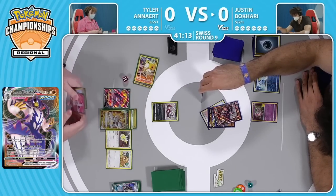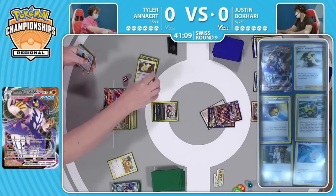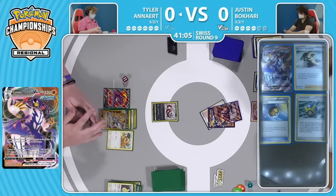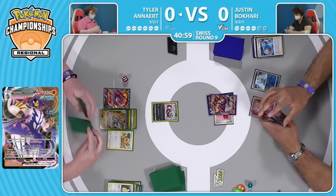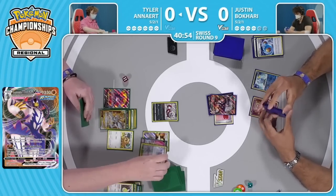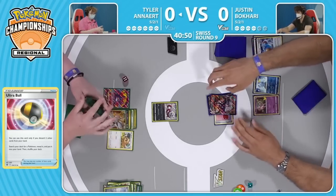The Jolteon's the obvious target here off the G-Max Rapid Flow. Is it Dunsparce or the Bidoof? It seems to be that Justin thinks Dunsparce is the best choice — can't blame him there. Able to take prize cards and pretty much put Tyler on a clock: you need to find a way to get Dunsparce back into play, otherwise my Urshifu can come up, deal some solid damage, and eventually maybe finish it off with something like quick shooting or a way to place some more damage counters.